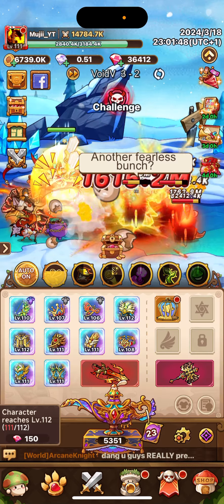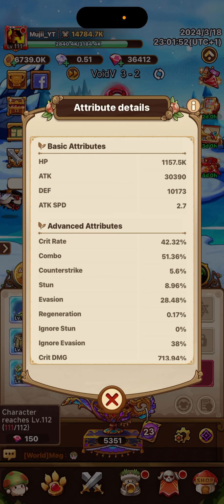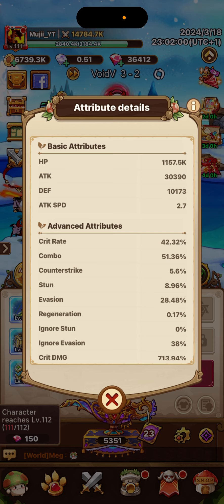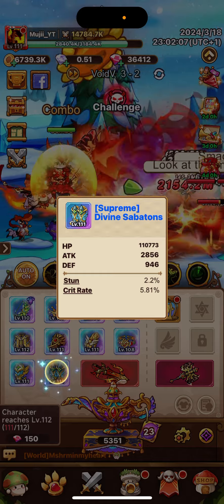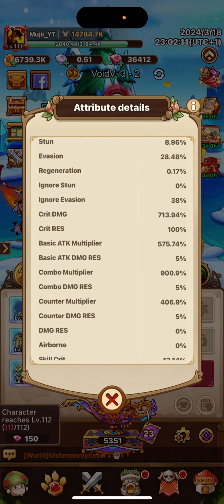In your prayer statue — I don't know if you're going to be having two, but if you have two, I would recommend having one for boss damage and then having one for other PvE and PvP kinds of things. You're going to see here what I'm going for — I'm going for crit damage bonus and global combo bonus. That is what we're going to be looking for. We can see in our advanced attributes: crit rate is high, combo is high — that's what we need.